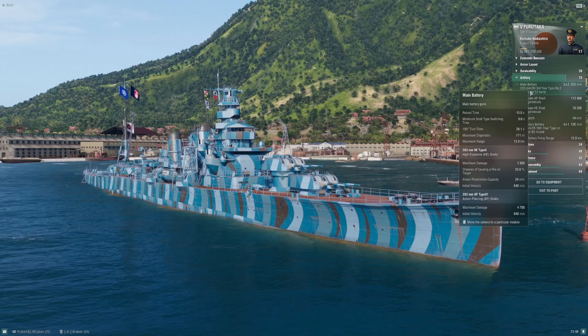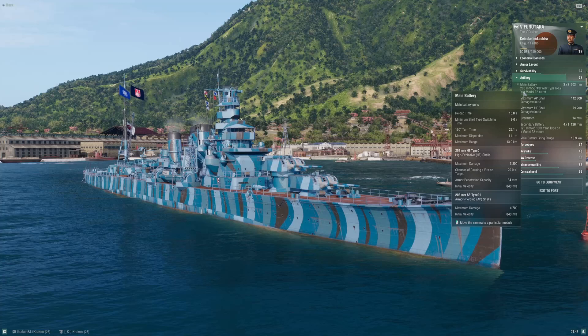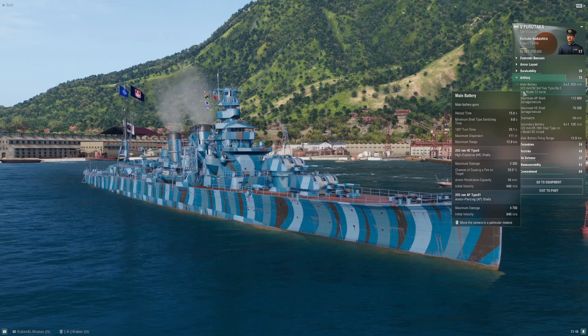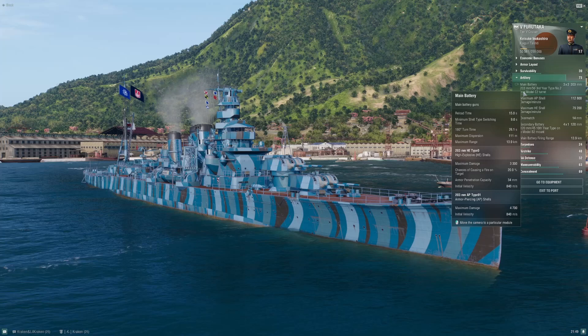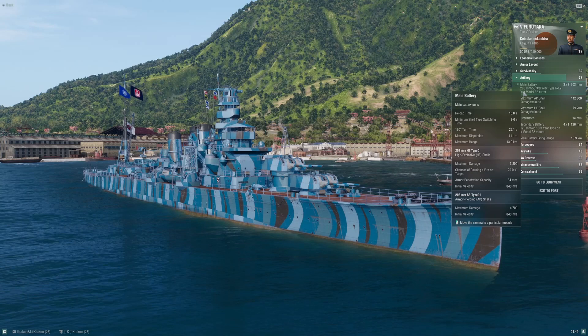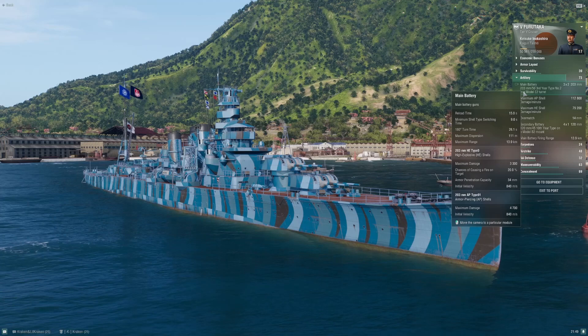Once you have the gun upgrade, you're looking at a Japanese 203mm 50-caliber gun with a 15-second reload — which is slow compared to most cruisers you'll face. Almost all opposing cruisers will have a significant reload advantage over you. The difference is your shells hit way harder. The turret traverse stock is about 30 seconds, so the one-point skill to help with that is worth taking since you'll be maneuvering quite a bit.